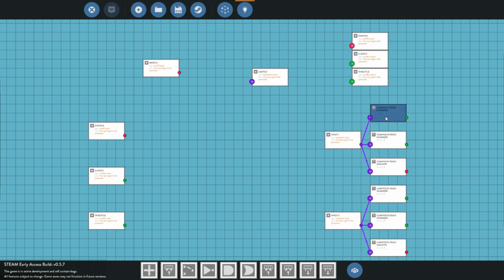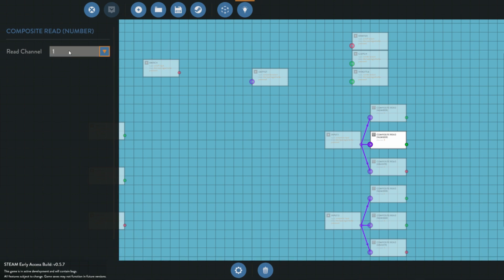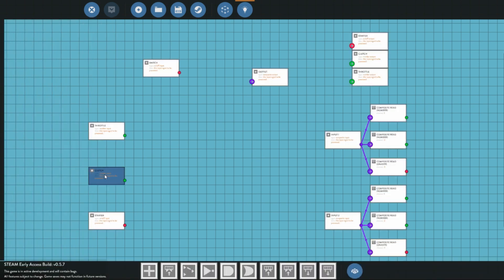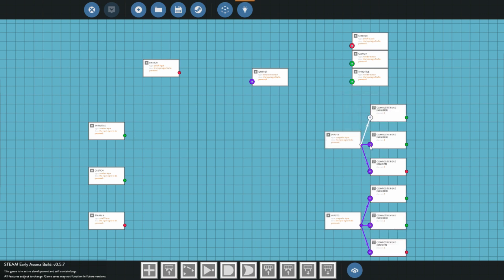Now all we need to do is connect up the values here to each side. We have our throttle — I am going to put the throttle on our first channel here, so number one is throttle. Number two is going to be our clutch control. And our number three over here is going to be the starter for our motor. What this is doing is taking inputs from both sides, looking for which side is sending values to the entire system.